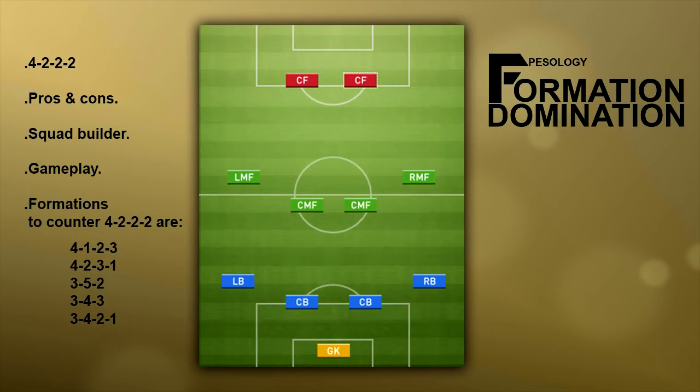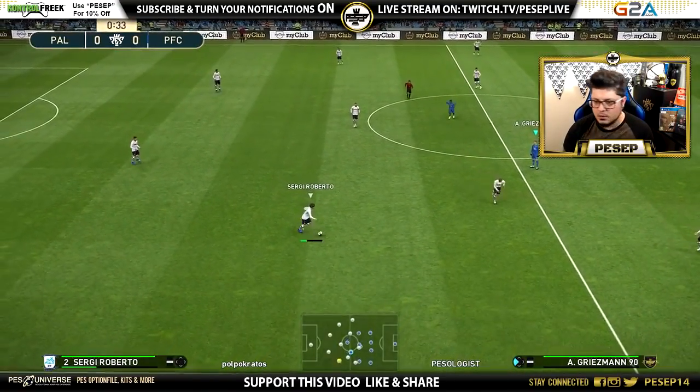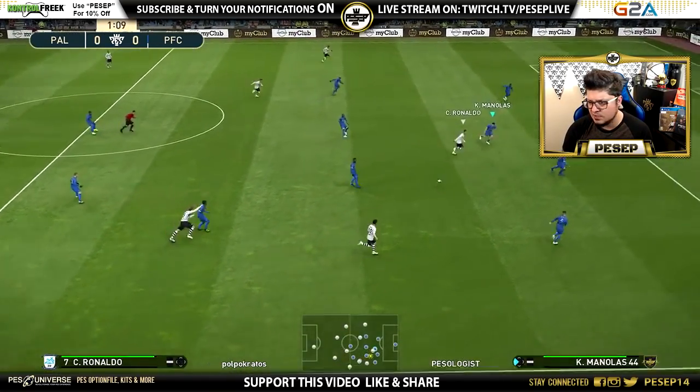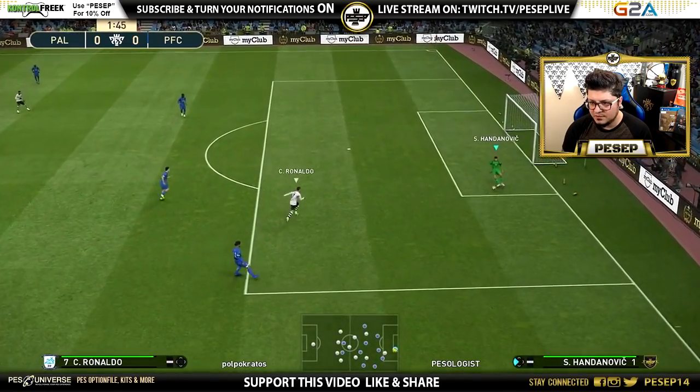Getting back to it — the best formations to use if you're struggling against 4-2-2 are 4-1-2-3, 4-2-3-1, 3-5-2, or 3-4-3. We all play differently and have different teams, so you need to know when to use which advanced instructions against which players — either to counter the opponent or to overcome the weaknesses of your manager.